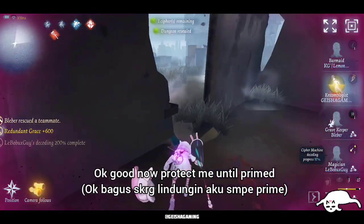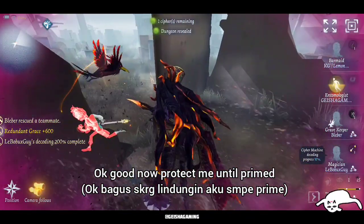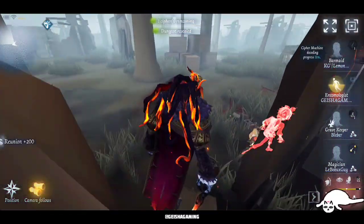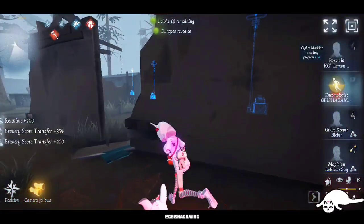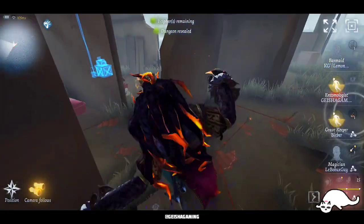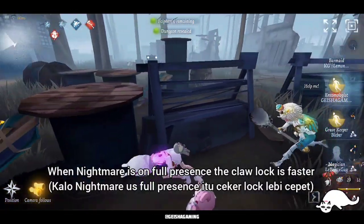Hitting the chair. Now protecting me until the cypher — the last cypher — is primed. On this stage, actually the best way is to help the first victim that's being tunneled by the hunter, like what my duo here is doing to protect me.